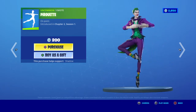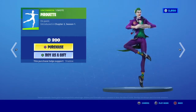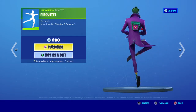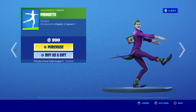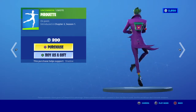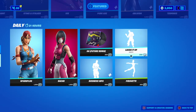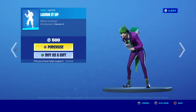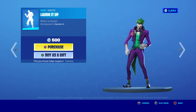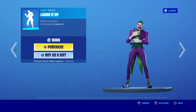We got the Pirouette - I don't know how to say that word. This is like a ballet dance for girls and stuff, but the dance is pretty great. It's Tablethill's favorite emote, I heard. I might actually buy this emote because it goes well with Joker - see, he's laughing. Perfect.